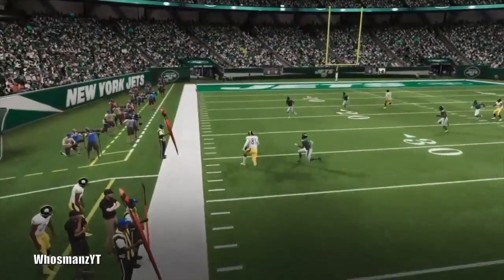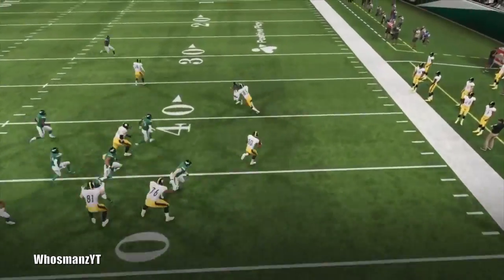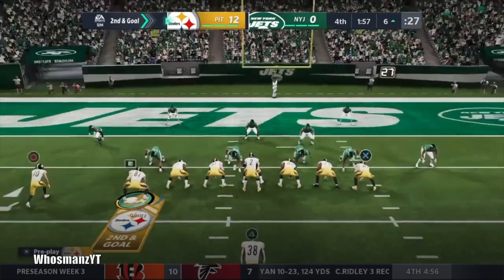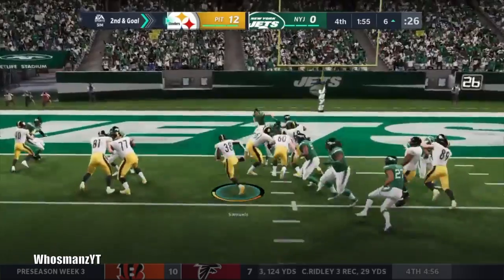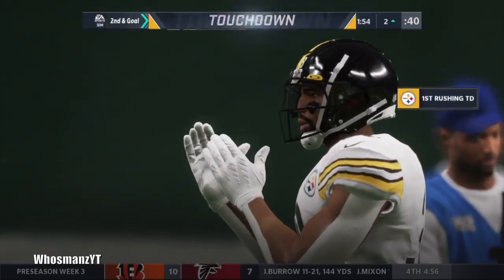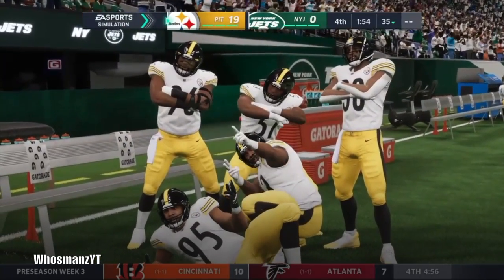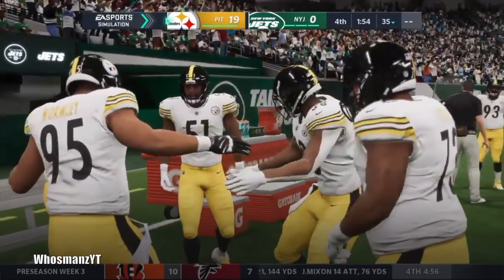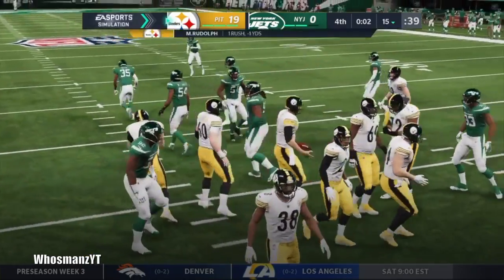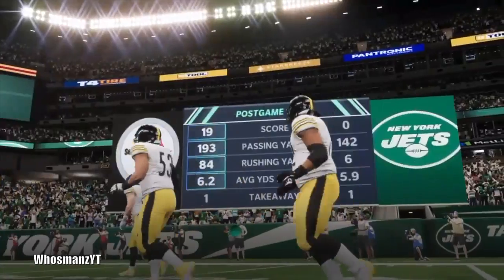Big Ben struggles a little bit so I definitely need to find a QB to take up his slack in the future. I picked up Tyree Jackson because I want to run the air raid offense, so we're going to groom him to be usable — right now he is definitely not usable. I used him in the last preseason game, struggled out the gate but did pretty well near the end. We went three and one in preseason.